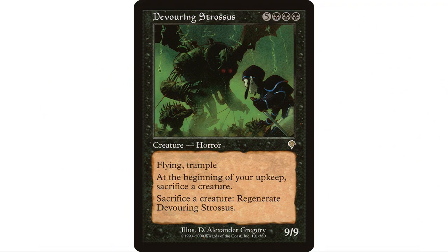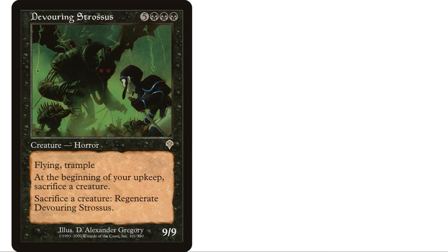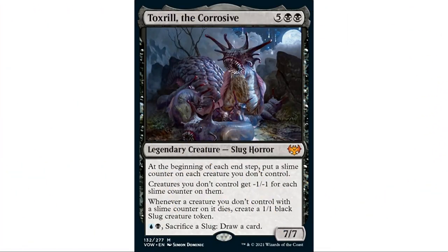I threw Devouring Strossus in this deck because it's a card I've been waiting to find the right home for. We're going to be making a ton of slugs — every time an opponent's creature with a slime counter dies we get a slug — so we'll have plenty lying around without sacking them all to the commander's mana-intensive ability. Devouring Strossus is five black-black-black, a nine-nine Phyrexian horror with flying and trample. At the beginning of your upkeep sacrifice a creature — not an issue here — and you can sacrifice a creature to regenerate it. Regenerate is an underrated ability in Commander.